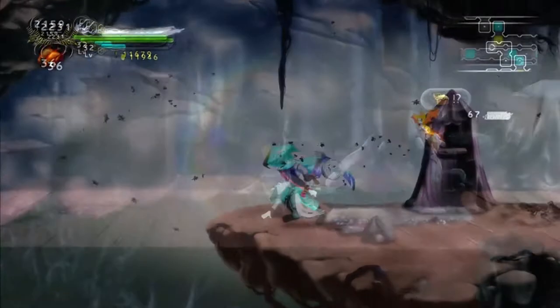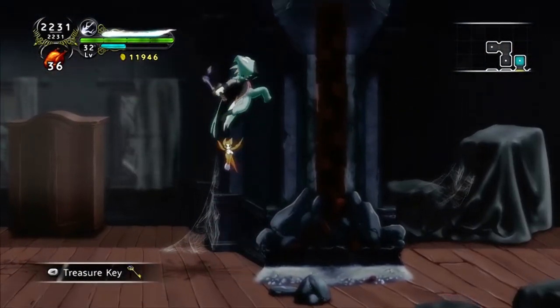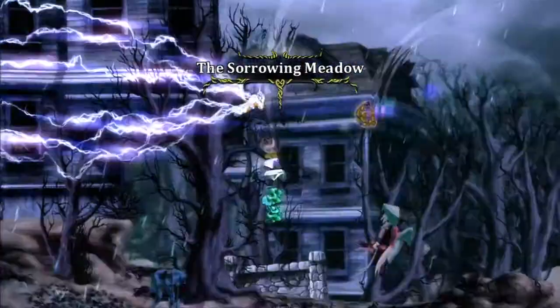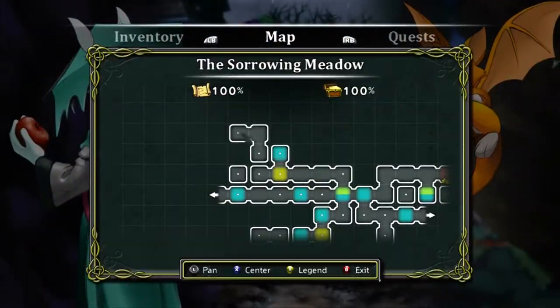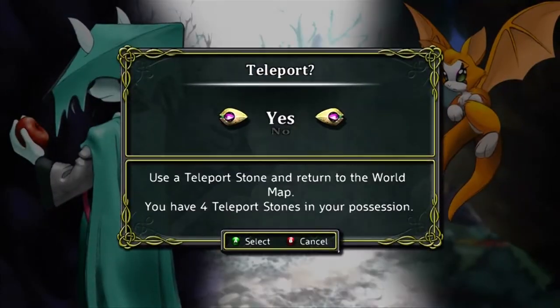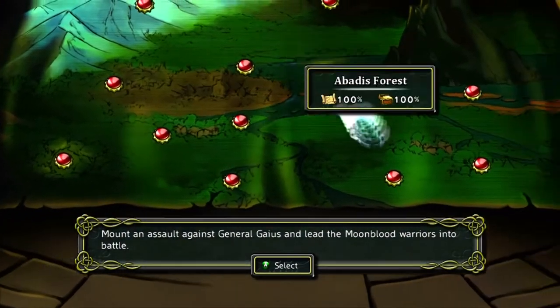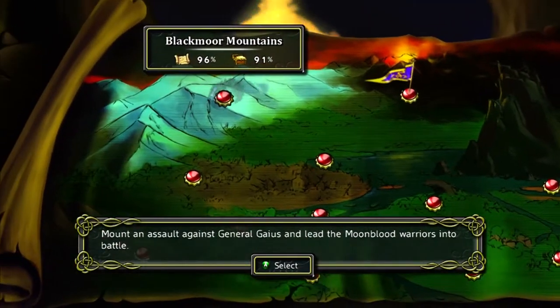Alright, back in the mansion. Let's get that key. Let's get out — we leave! We arrive. Alright, I'm losing so much time. I think I'm just going to level back there. Okay, I guess we're done here. Awesome! We leave! So we are done with all of these areas now. Look at that! Look how much we get done! Let's go Blackmoor Mountains!